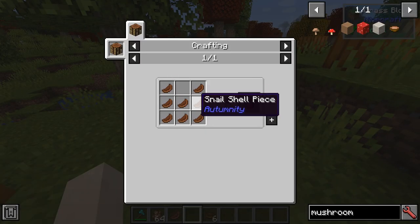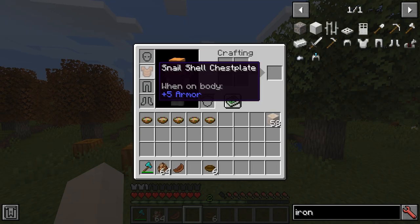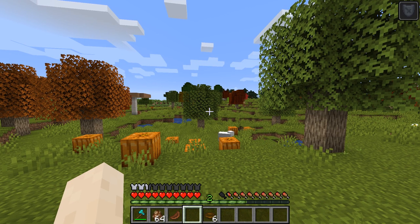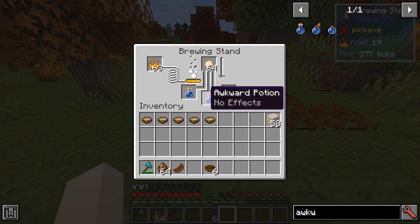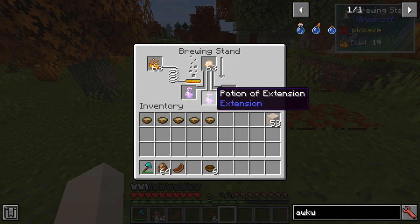We can use 8 snail shell pieces to make a snail shell chestplate — plus 5 armor compared to 6 for iron. Also, if we sneak, we're going to get Resistance 3 and knockback resistance. If we put snail slime into a regular awkward potion, we're going to get the potion of extension.